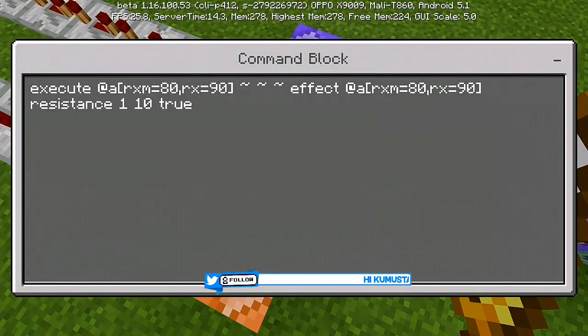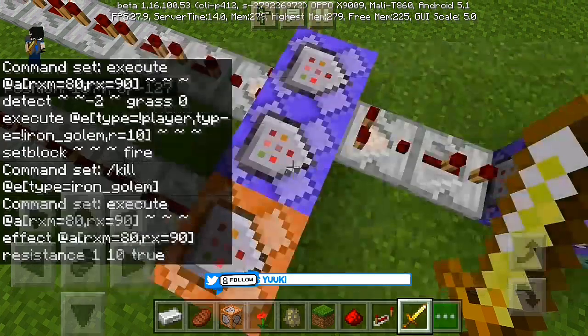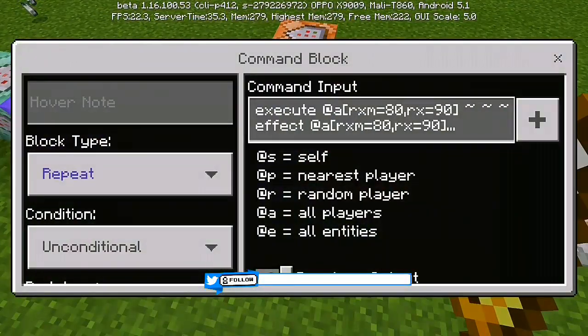For the fifth command block: execute at @e[rxm=80,rx=90] ~ ~ ~ effect @e[rxm=80,rx=90] ~ ~ ~ resistance 1 10 true. Set this to repeat, conditional, and always active.